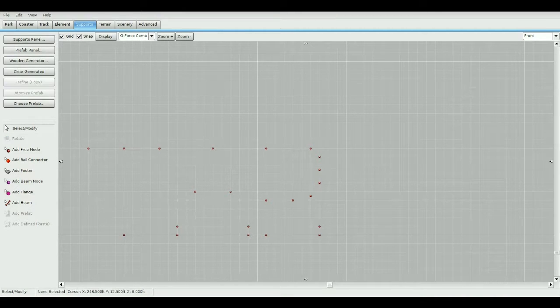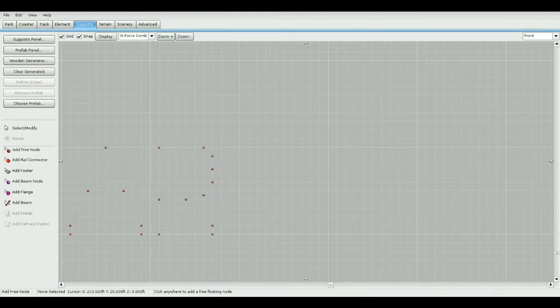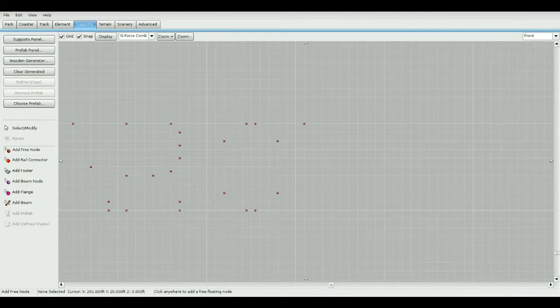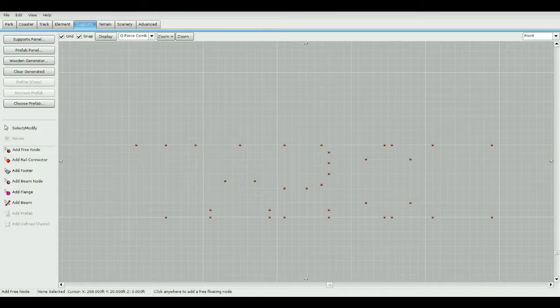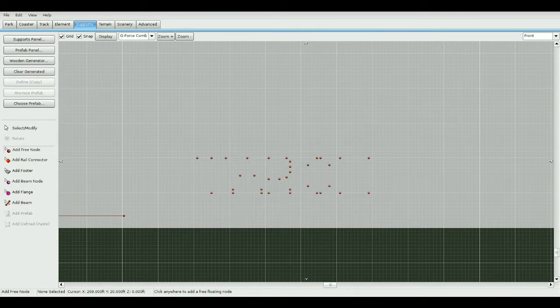For the O, add two nodes at the top, two at the bottom, and one on each side. For the N, add one at top, one at the bottom, and one across. So we have 'TERRA ON' as the sign layout — you can add a lot more nodes to be more accurate to actual text.